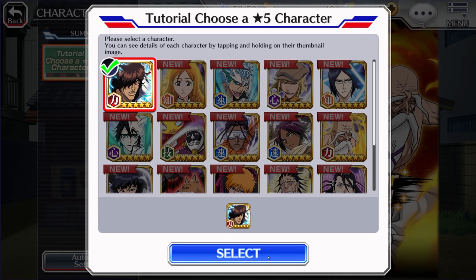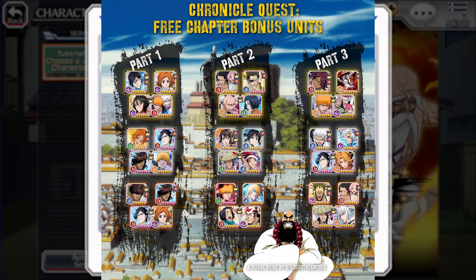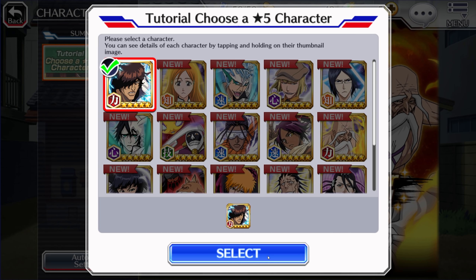Chad is pretty much the only character in this list you will eventually use sometime in the future — not because he's good, but mainly because he is a bonus character in a game mode called Chronicle Quest. Chronicle Quest is something you will farm every single month when you take the game seriously. Over time, you want to collect all the characters shown, specifically the ones with a bag icon next to them, as they increase the drop rate for farming items. Those bonus characters never change, so Chad is always going to be somewhat usable. All other characters here are significantly outdated and you'll pretty much never use them after you pull a normal six-star.